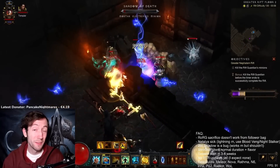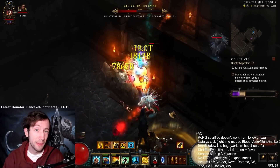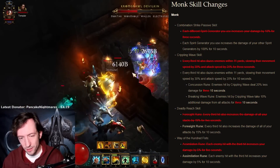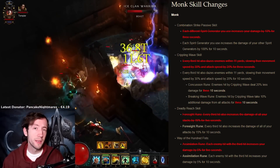Hi everyone, I'm back with another video from the Season 28 PTR. This time I want to talk about the Raiment Monk. You might have seen it in the patch notes. They have buffed various generators and the Combination Strike passive, mostly to make Raiment a little bit better, and I went there to try it out.